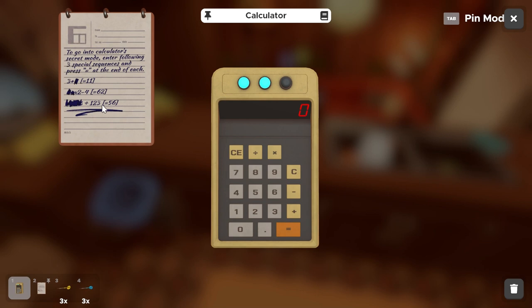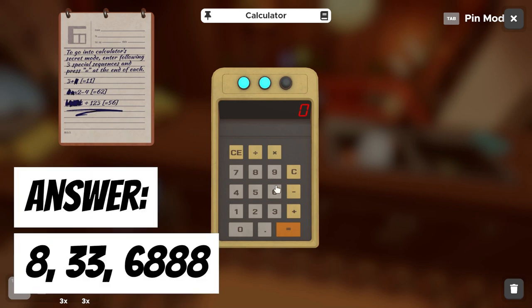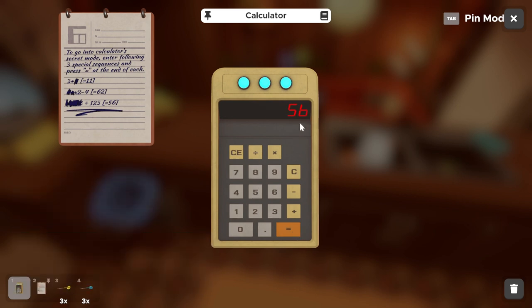This one you basically have to reverse engineer. If you do 123 times 56, you'll get 6888. So if we do 6888 divided by 123, we'll get 56. Type that in: 6888 divided by 123, equals our 56 — and that's our third number.